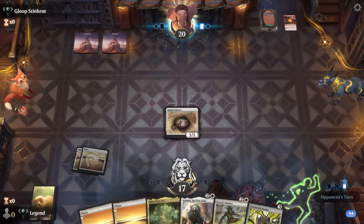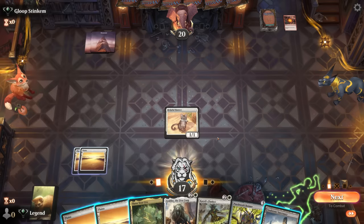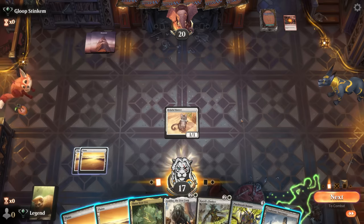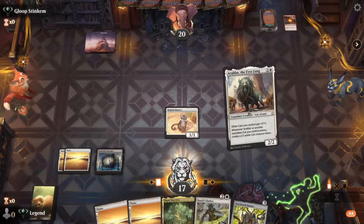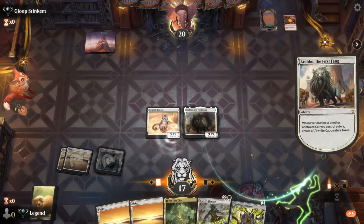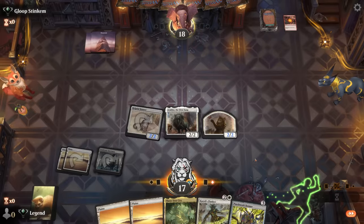We have to watch out for Boros Charm dealing four damage for two mana if they're splashing white. Even though there's a chance they take out Arabo, I'm tempted to play it — the alternative is Patchwork Banner since the opponent is keeping up a burn spell. Even a three-damage Lightning Strike can still take out Arabo post-Banner. I still go for it. Possible they just save their burn spells to go face — and they do; Lightning Strike goes upstairs.